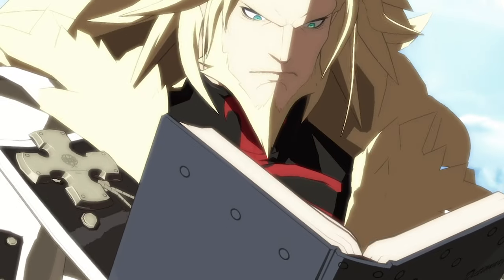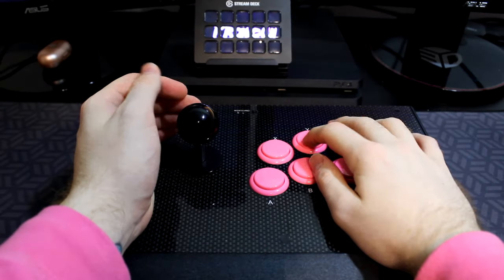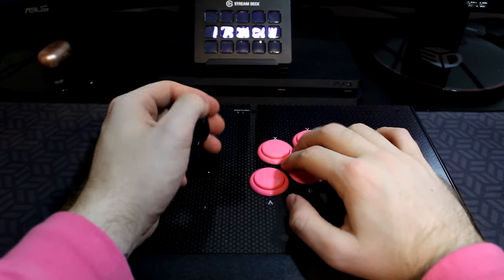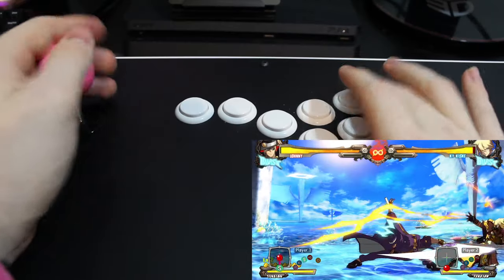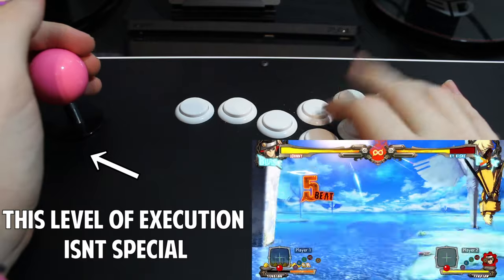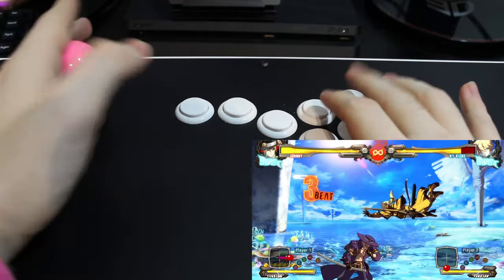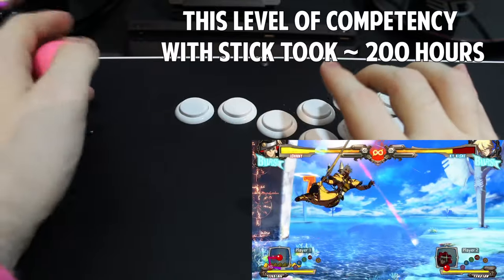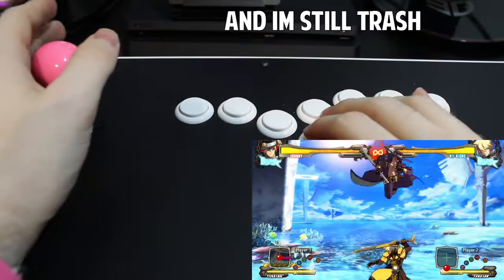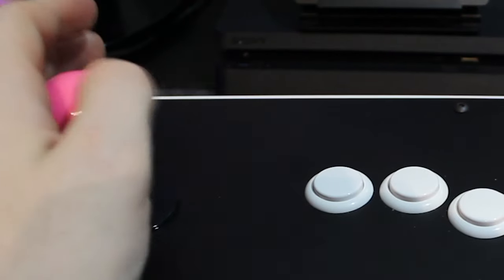To understand why the Hitbox is the best for new players, we need to first understand why the others aren't. This is the fight stick — classic joystick and buttons layout. This design is everywhere and everyone knows about joysticks. But they're not good for beginners because it's harder for them to use up front. The joystick makes sense to everyone on paper, but most people struggle to actually do the inputs they want without mashing them. Basic movements and special inputs take a long time to develop muscle memory for, as most people don't have experience with that style of wrist movement. It's an odd form of dexterity to have to build up.